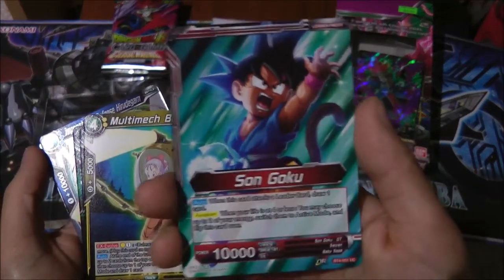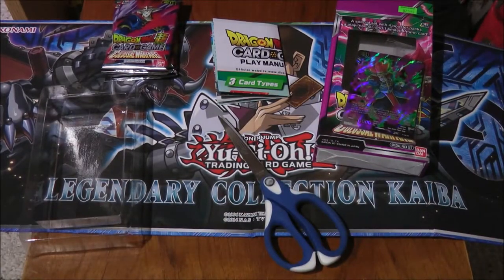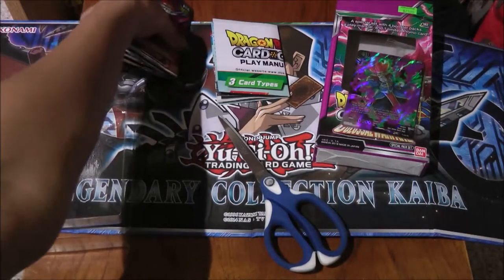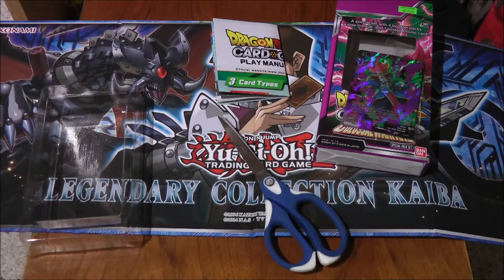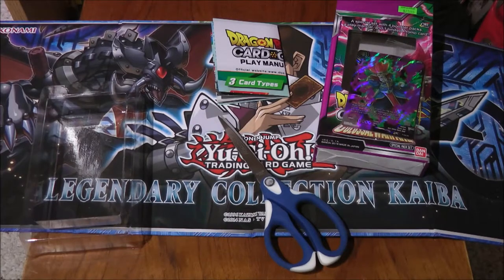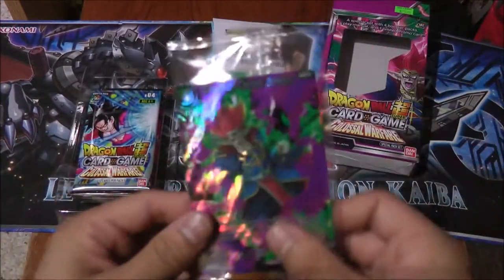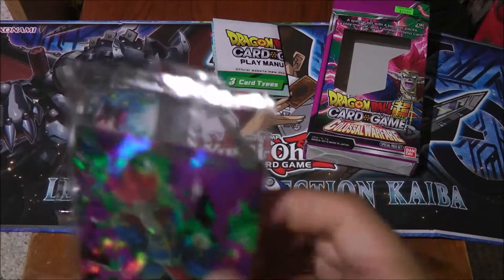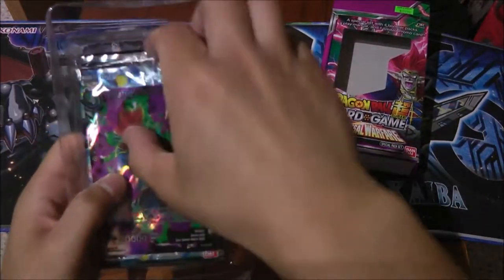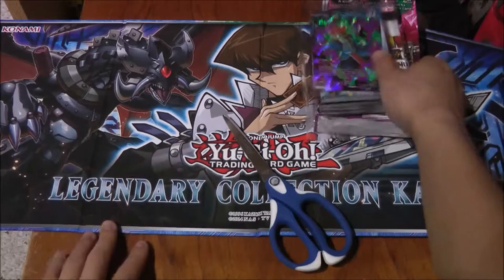Oh, I forgot to show this — there's artwork on the back of some cards. That's pretty cool. Let me check the others — yeah with Bardock, and this one with Mira. Alright, so those are all the Dragon Ball Super packs — very interesting cards. Now for the main event: Naruto Unstoppable Force. I'm going to put the scissors aside.